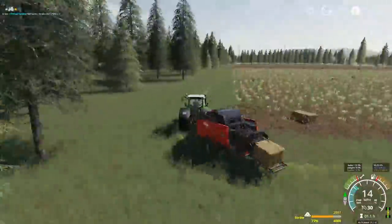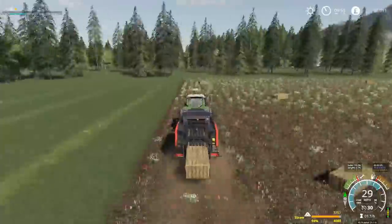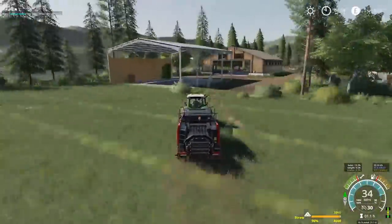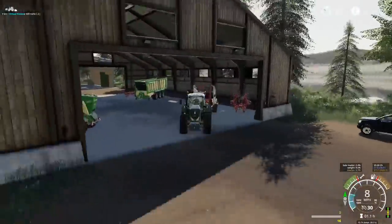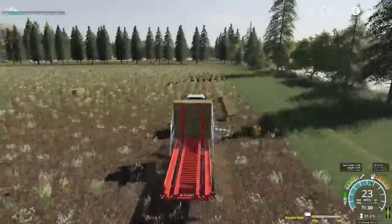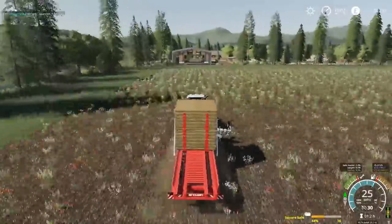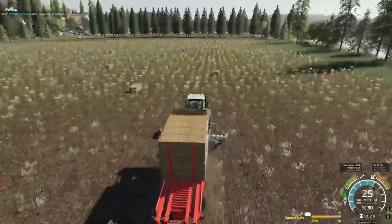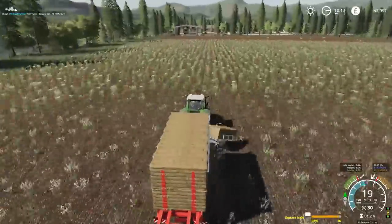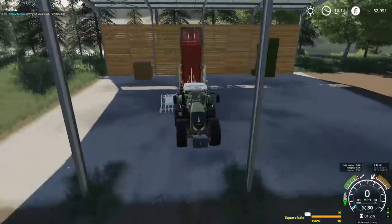Where we're going to put these bales — as you can see, there's a barn just off to the right there. We're actually going to drive past it in a minute, just getting the last bale off. So there's the barn. We'll grab the auto stacker and get these all collected up. This auto stacker holds up to 16 bales. That is our first stack into the barn.